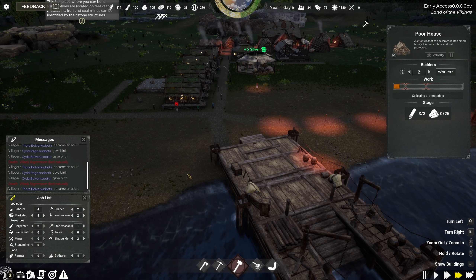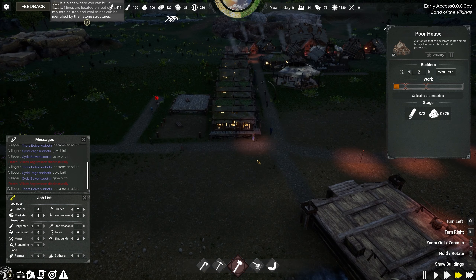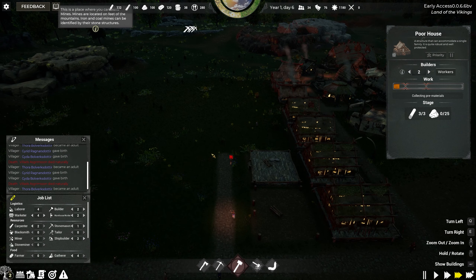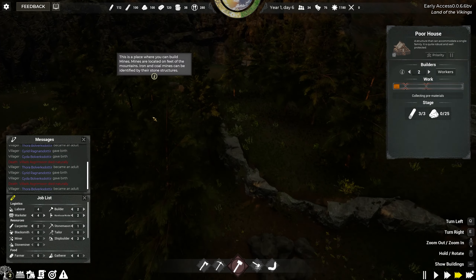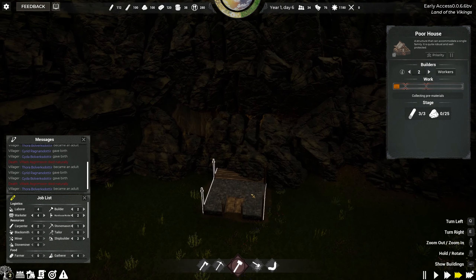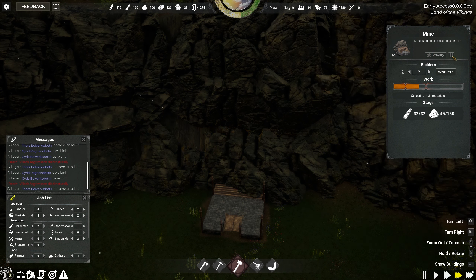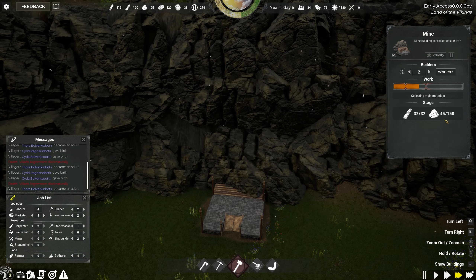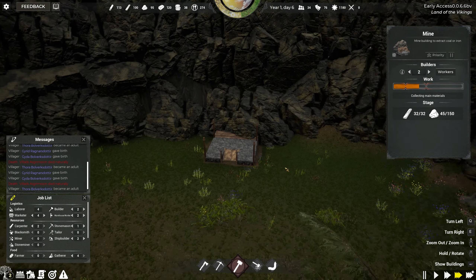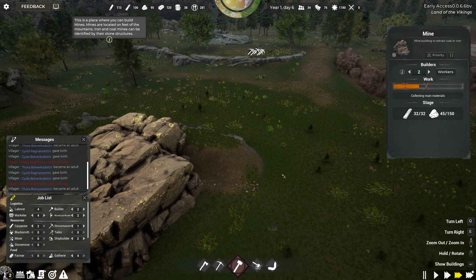So what are we in now? We are now in spring — hang on, shouldn't this be summer? Year one, day five. I think we should be coming into summer, not spring. Let me check: we've got summer, autumn, fall, winter, spring, summer. So that's spring showing, but it should be summer. It says spring — that's not right.